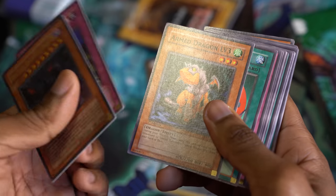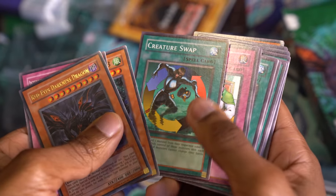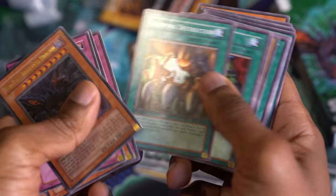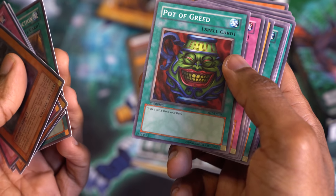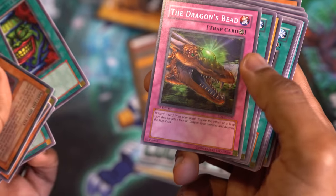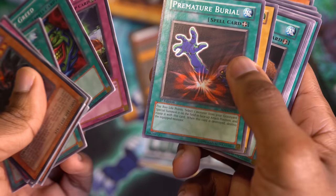Interdimensional Matter Transporter. The Armed Dragon strategy is in this deck. Creature Swap, because we do have a floater in here. Stamping Destruction should be useful — it's spell and trap removal. Pot of Greed. The Dragon's Bead. Premature Burial's in here — that's really interesting. Some ban cards. Luster Dragons are gonna be a useful beater at 1,900.